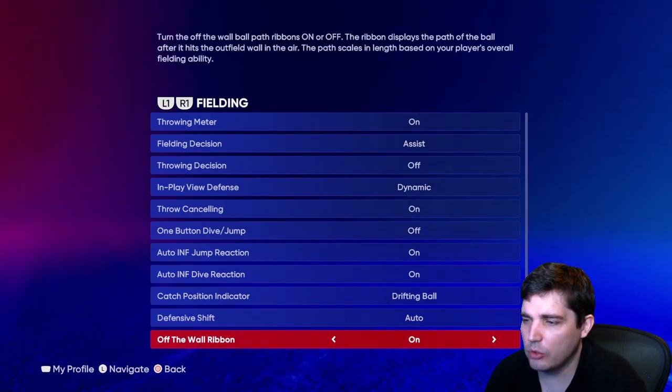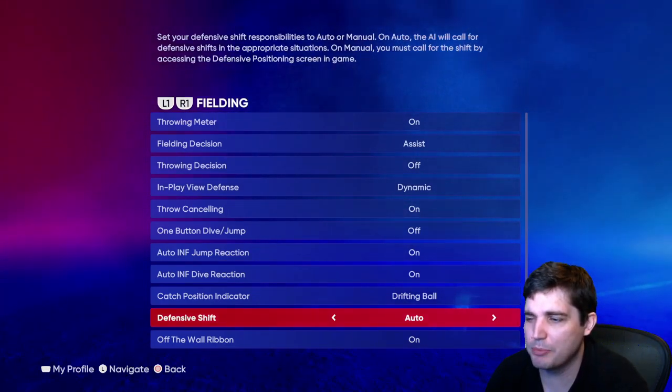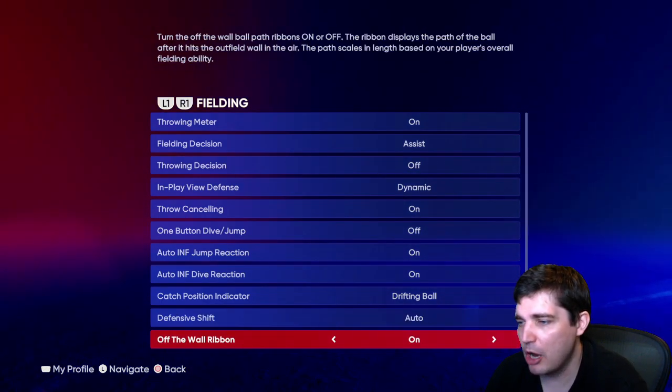Defensive shift — go ahead and leave it on auto. It'll shift for pull hitters like lefty pull guys. It shifts for Mike Trout, which I don't love shifting on righties, but shifting on lefties I think is very powerful.